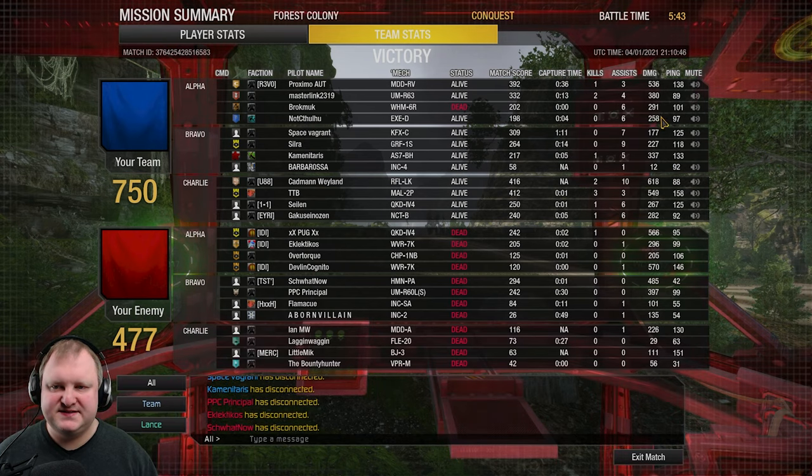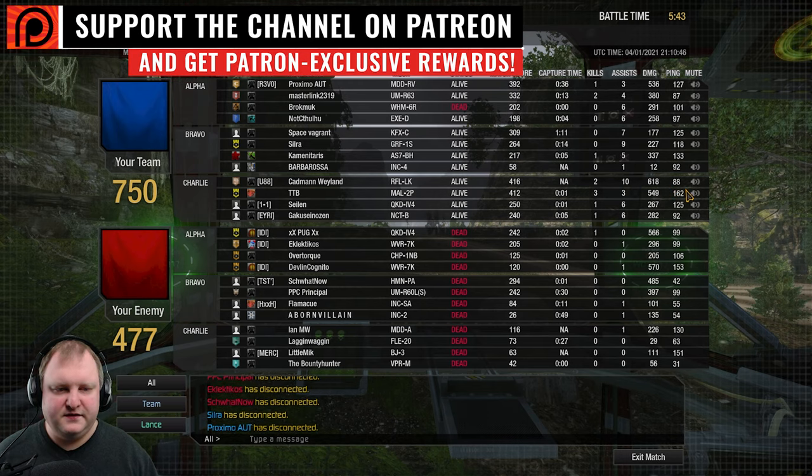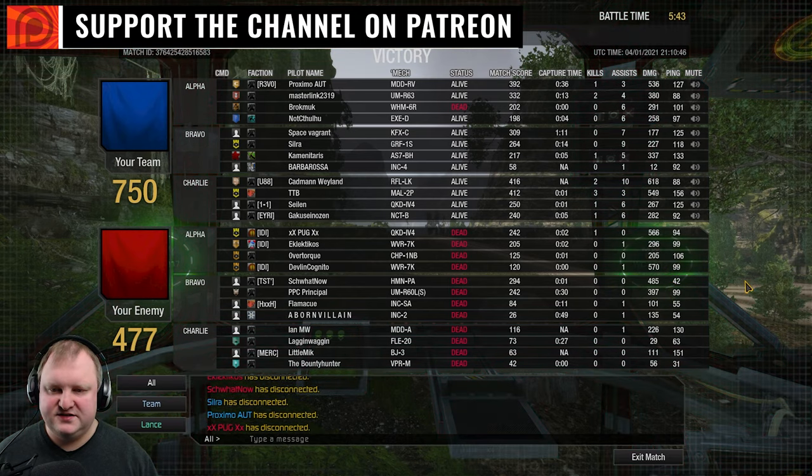Let's have a look at the teams. The Mad Dog Revenant did good on our team, and the Legend Killer. On the enemy team, it was the QuickDrive IV4, the 1x7k, the Huntsman, and the Urbi. GGs.